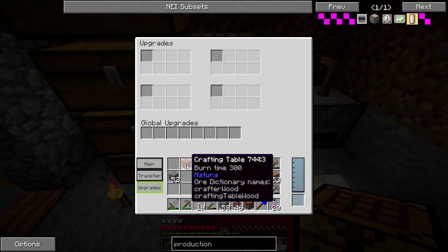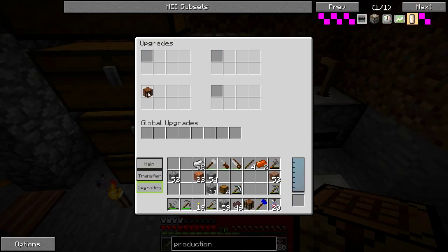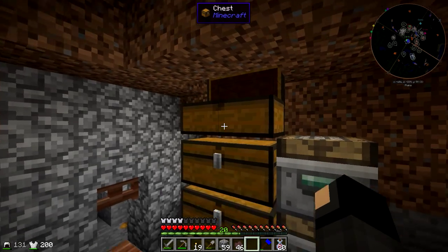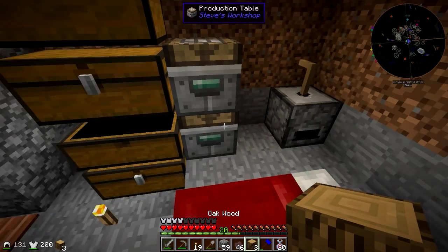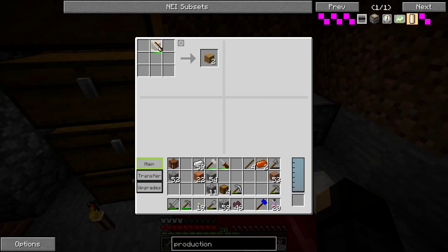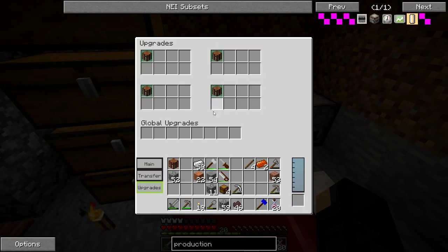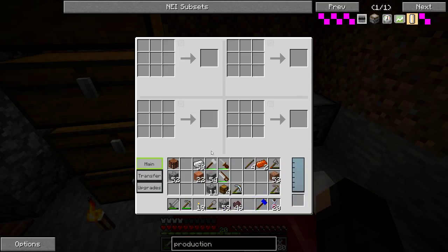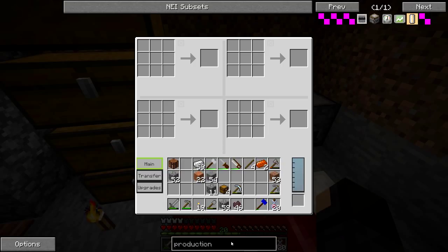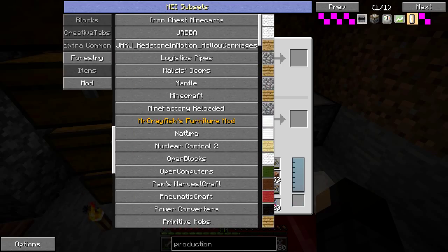I might load up one slot with furnaces and make another one filled with crafting tables. But will it accept the native crafting tables? No, of course not. So I'll have to make them out of oak — that's okay, I can craft them with the saw now. That has to be above the logs, so do that — and three more crafting tables.